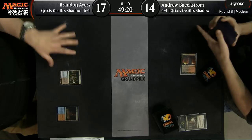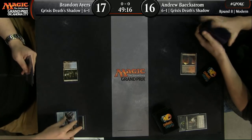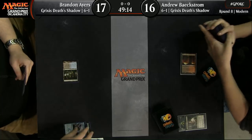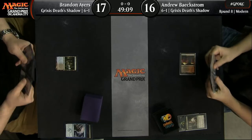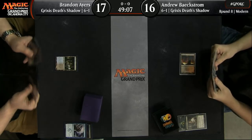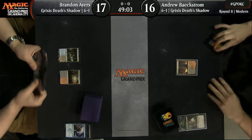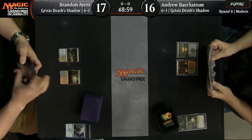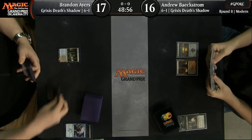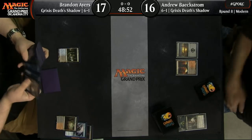The race to low life totals begins here with these two players. Stubborn Denial, just main decking it. Brandon doesn't seem to have a lot of the disruption common to the early turns of the Grixis Deathshadow deck.